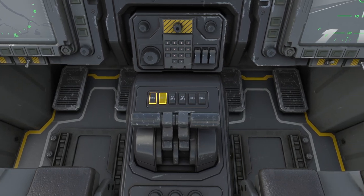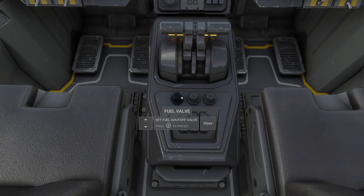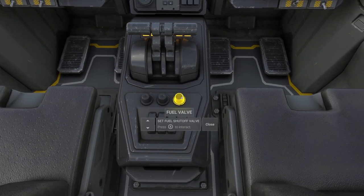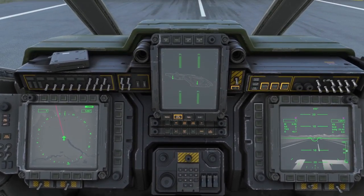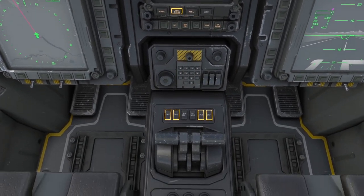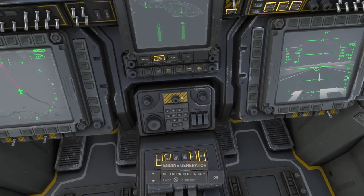So we're going to go engine one, two, three, and four, and then we're going to open both of these fuel valves. Once those engines are nice and warmed up, all four engine lights will go off and we can put our engine generators on, and then we're ready to take off.